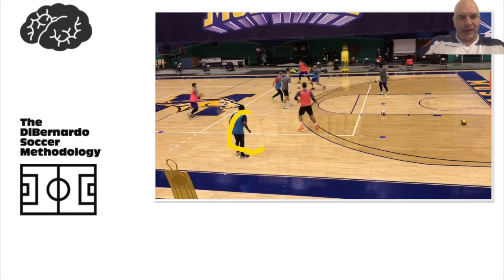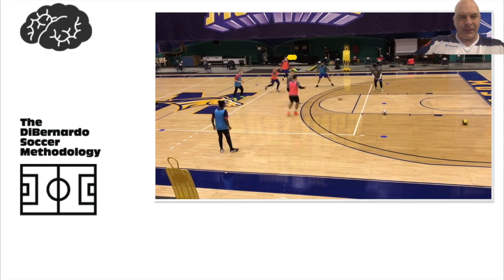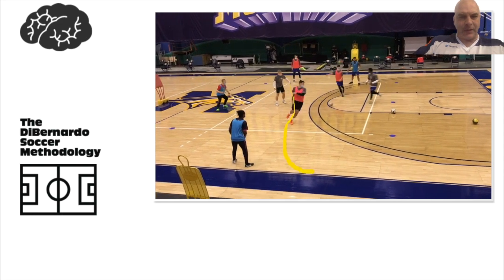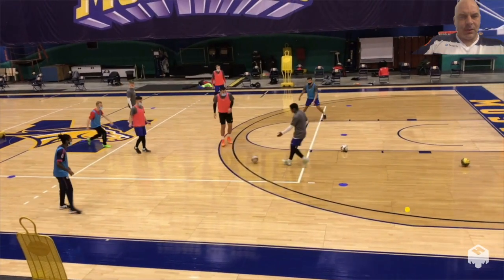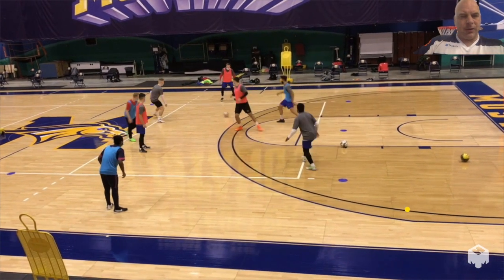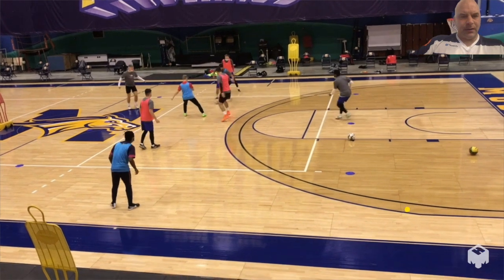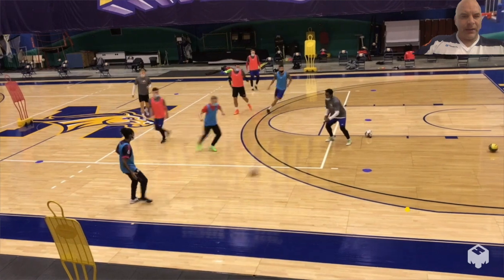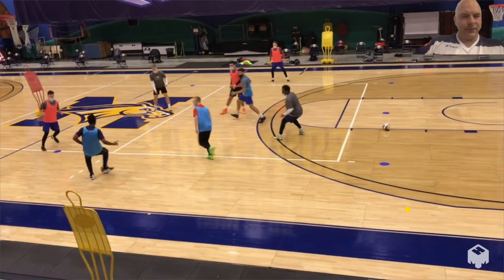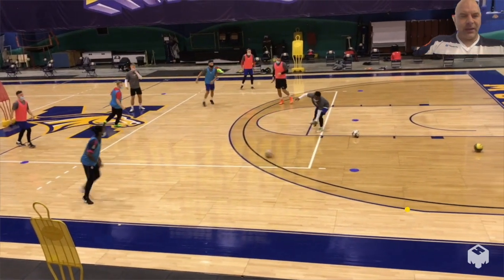So this blue player here is an end line player, and this red player is an end line player. The two grays are always on the team in possession. You can see it's blue and gray. Now it's red and gray together. Anybody can use the end line players.